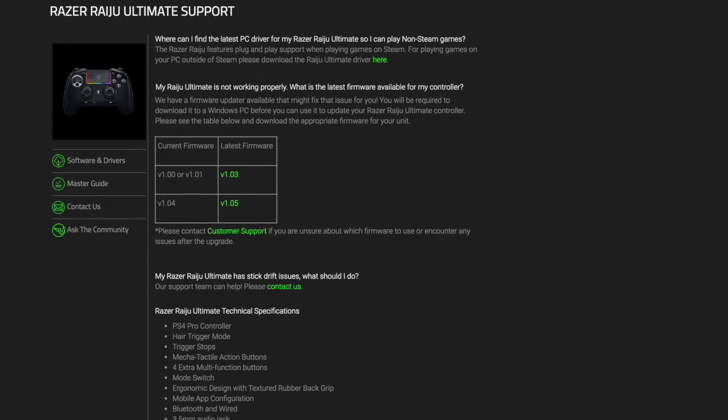your latest firmware is still going to be version 1.03. As you can see on the chart here from Razer's website, you can see what firmware is available for you, and I'll post this down below so you can download it and get the newest update for your controller if you are having issues — or it's always good to